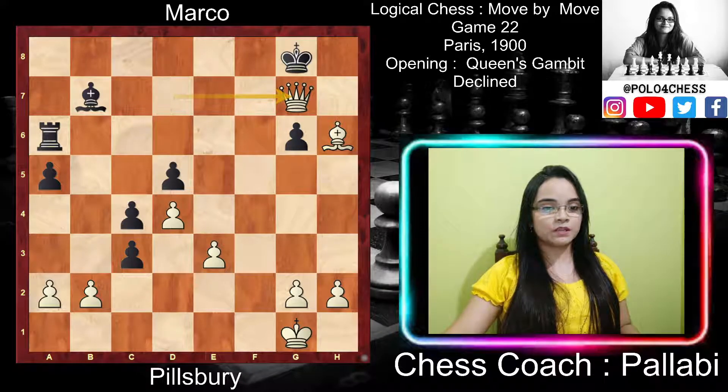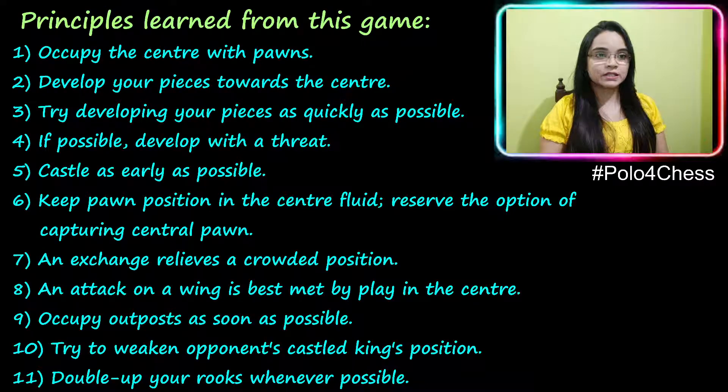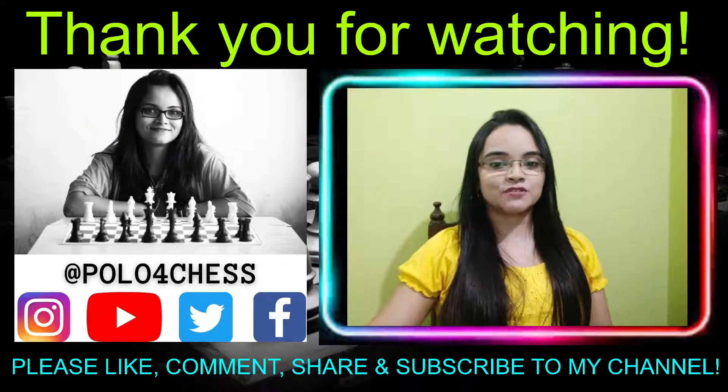This was the game played between Pillsbury and Marco. The principles we learned from this game are: occupy the center with pawns; develop your pieces towards the center as quickly as possible; if possible, develop with a threat; castle as early as possible; keep the pawn position in the center fluid and reserve the option of capturing the central pawn; exchanges relieve a crowded position; an attack on a wing is best met by play in the center; occupy outposts as soon as possible; try to weaken the opponent's castled king's position; and develop your rooks whenever possible. I hope you liked this game — thank you for watching, please like, comment, share and subscribe.